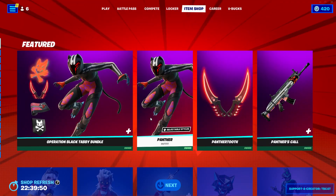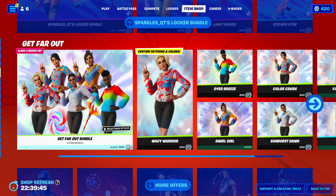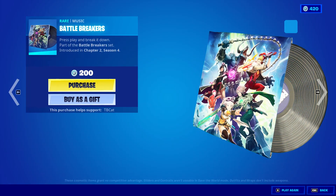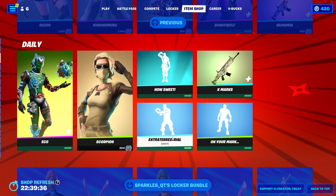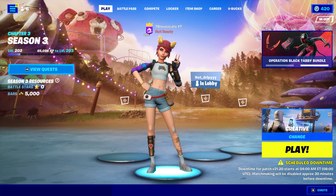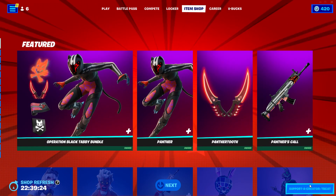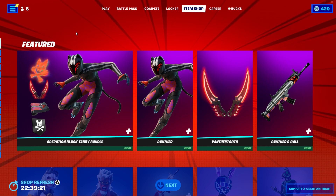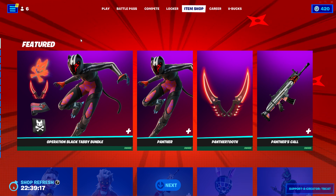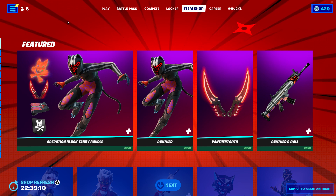So yeah, this is a pretty meh item shop overall. Some cool highlights are Eco and the Panther skin, and the Get Far Out set. I might pick up the Battle Breakers music pack. There's also scheduled downtime tomorrow, so there's going to be an update — I really hope we get some new creative stuff. Hope you guys enjoyed, a like is appreciated, consider subscribing, and I'll see you tomorrow for the brand new update. Bye guys!